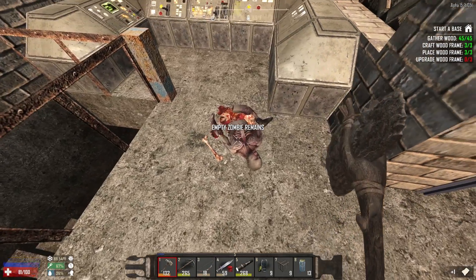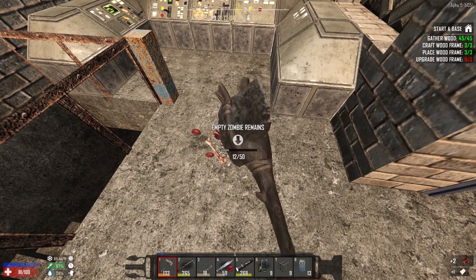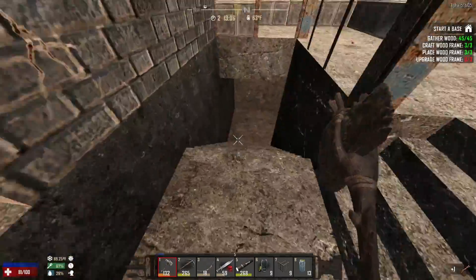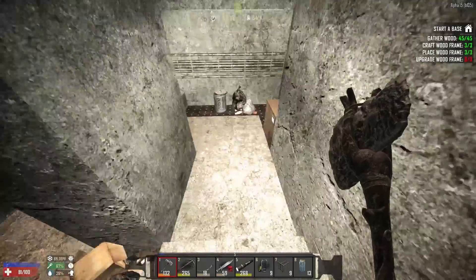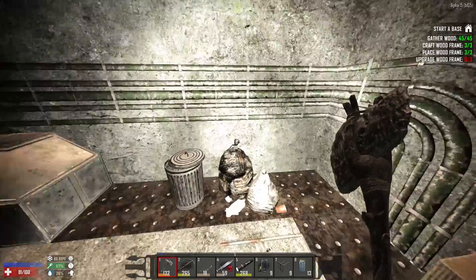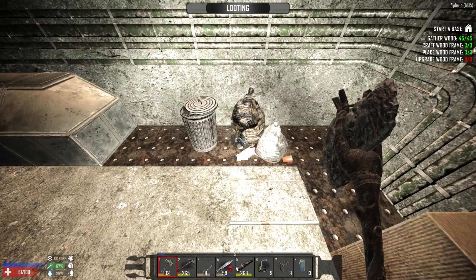Oh, there's a dead zombie in here. Look at that. How did you get in here and die? I didn't kill you. Someone else must have. Yeah, I don't know what this is. This is like some sort of control center that goes down into, because I think this rejoins the other building down here.